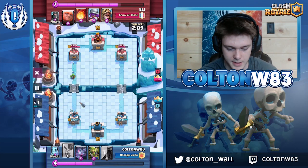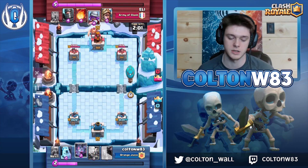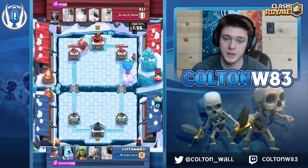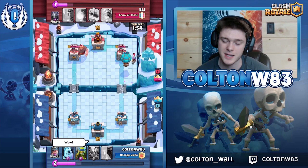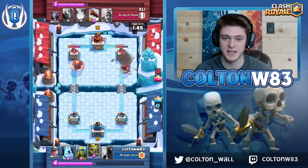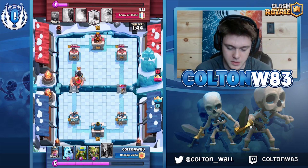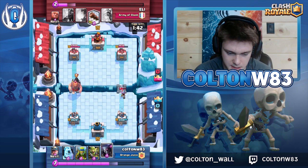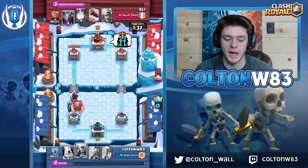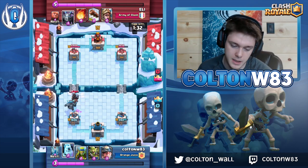I'm slightly behind but slightly ahead in damage. He had 10 elixir, plays a troop, so I know I'm down four elixir. I decide to go balloon because his mega minion was out of rotation — but I didn't know he had musketeer and he was able to zap that. I messed up counting where his zap was.